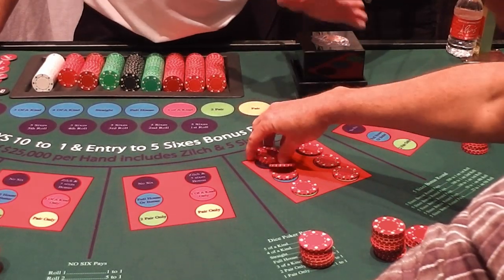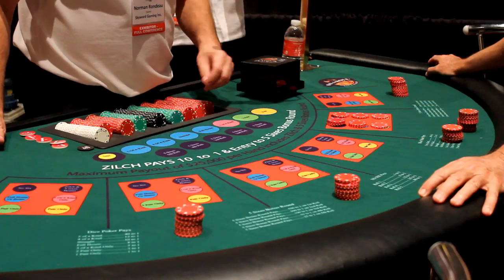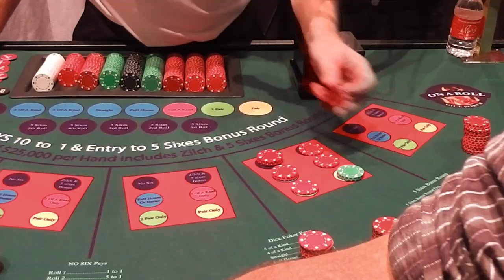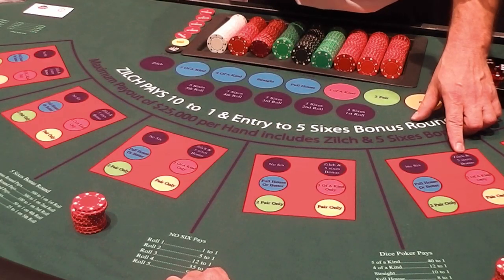There are 7,776 combinations of dice, and 3,600 of them are going to be a pair. So some people, as a strategy, might want to hedge their bet and put $50 in the pair, since that's the most common, and it's going to cover some of these other bets.